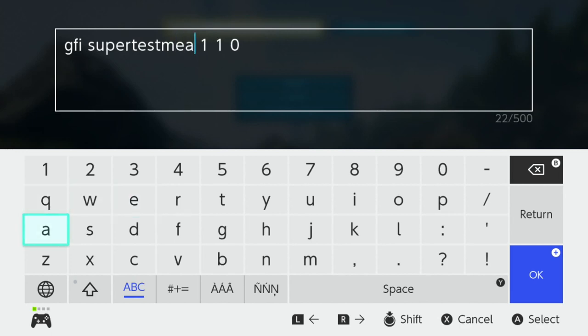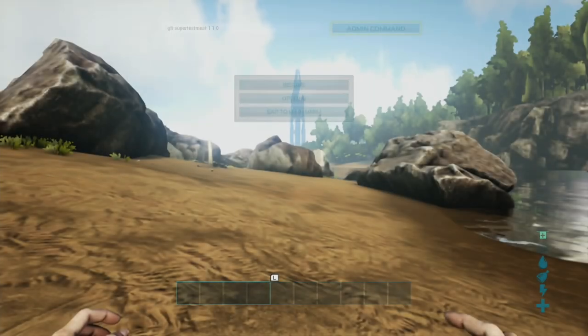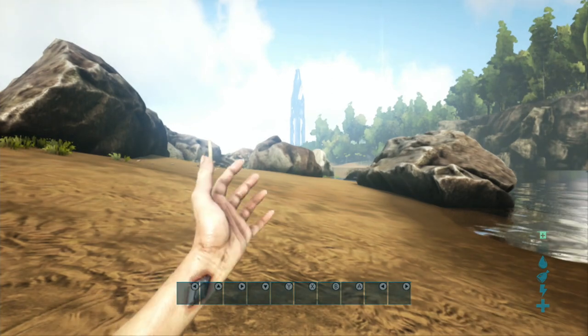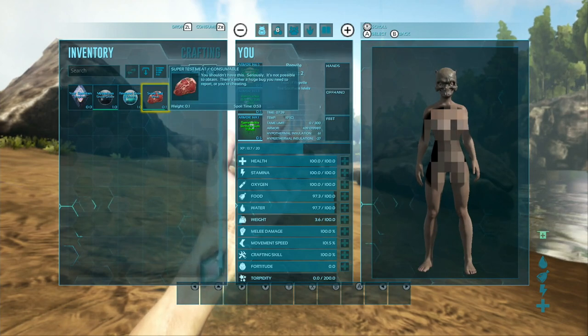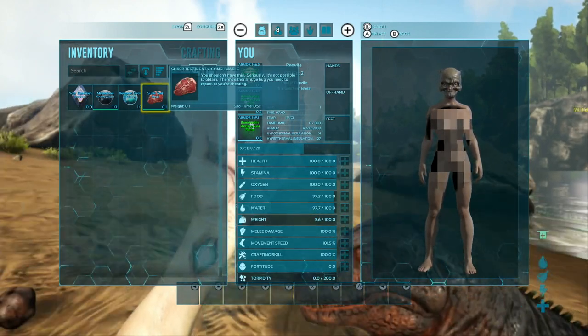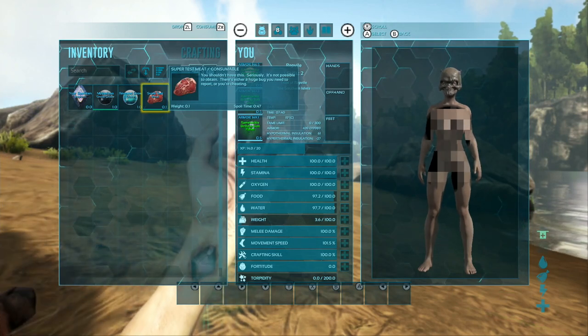Alright, so this is the super test meat. I don't know what the story is behind it. It must have been like a developer thing when they were kind of just working on the game. If you look at it, it is kind of funny to read — it's telling me that it's something that you shouldn't have. And you can eat it.